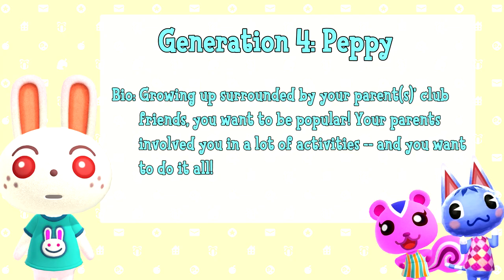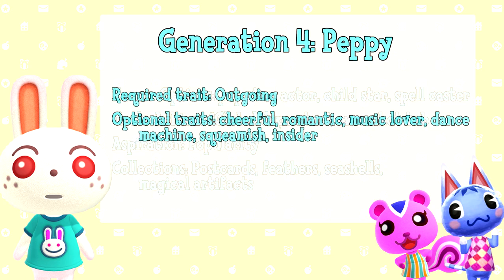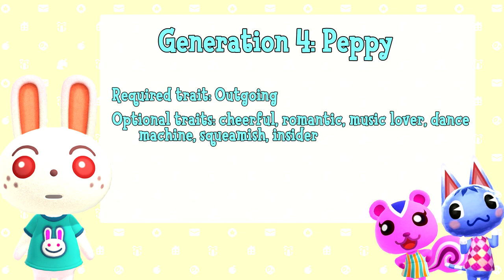Generation 4: Peppy. Growing up surrounded by your parents' club friends, you want to be popular. Your parents involved you in lots of activities, and you want to do it all. Career options are pop star, actor, child star, or spellcaster. Goals are to achieve global superstar and own a hot tub. Aspiration is popularity, and collections you'll be focusing on are postcards, feathers, seashells, and magical artifacts. The required trait is outgoing, and optional traits are cheerful, romantic, music lover, dance machine, squeamish, or insider.